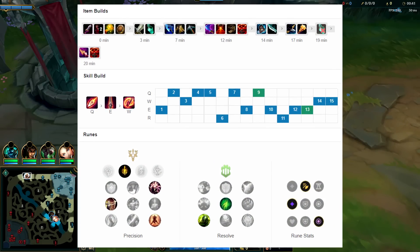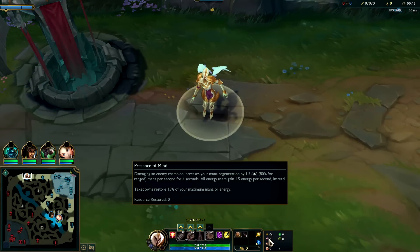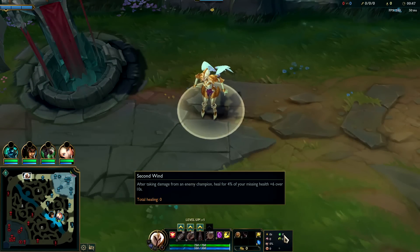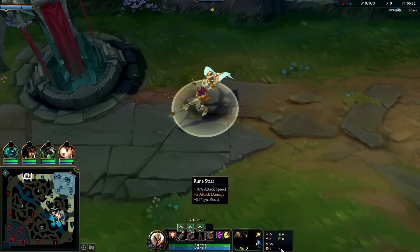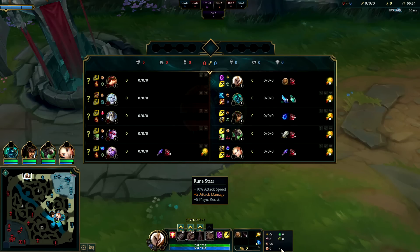What's going on guys, going to be showing you how to carry on Kale here in season 12. For your best runes, take Lethal Tempo with Presence of Mind, Alacrity, Last Stand, with Second Wind and Overgrowth. With attack speed 80 and resistance - since we're against Teemo we're going to take magic resist. If you're up against an Irelia or Riven, obviously take armor.